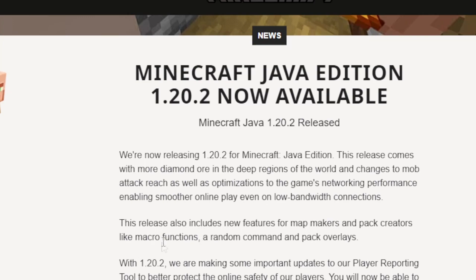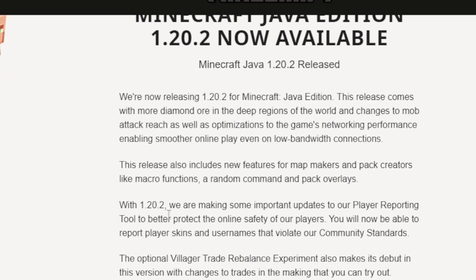This release also includes new features for map makers and pack creators, like macro functions, a random command, and pack overlays. With 1.20.2, there are important updates to the player reporting tool to better protect online safety. Players will now be able to report player skins and usernames that violate community standards. The optional villager trade rebalance experiment also makes its debut in this version.